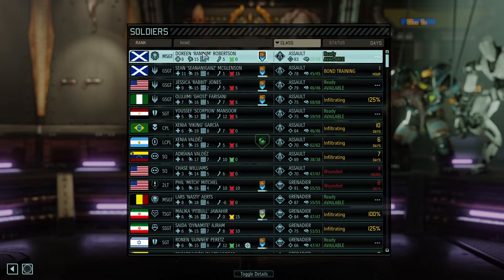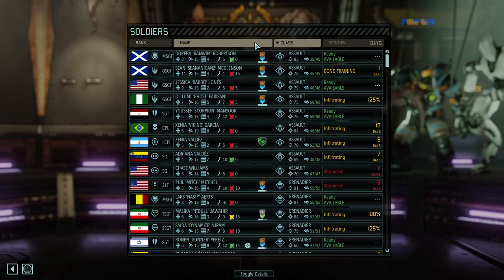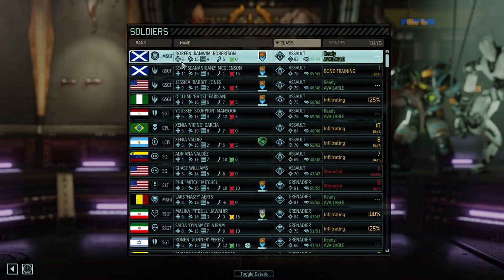In terms of the value of different attributes, health has a relatively high value — meaning if you have a rookie that starts with five or six health, there is a pretty high likelihood that their other skills will be relatively low, because health costs a lot of character points when the AI generates the character.